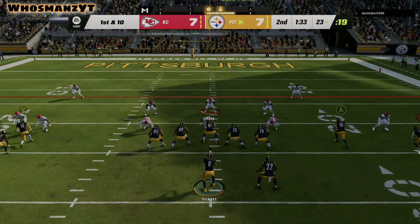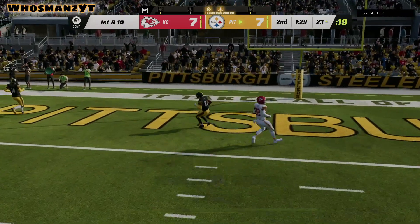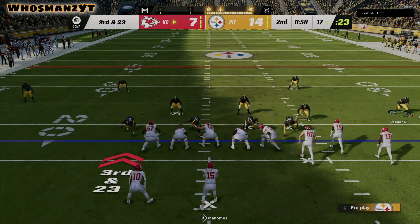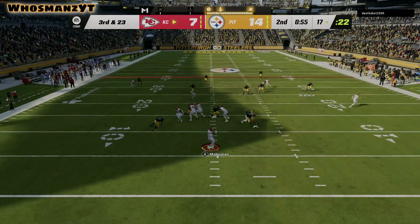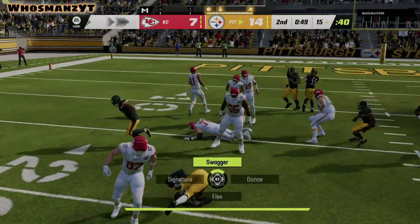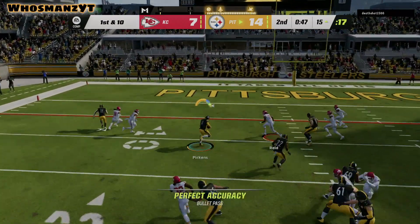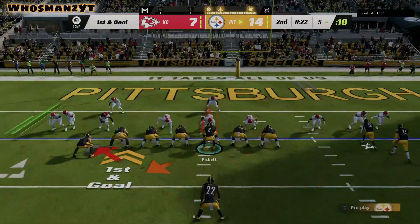Just from this play, it is very important to have plays that are similar to that curl post drag — something that is very quick that you can hit. We get a touchdown. Now, third and 23 at the end of the first half — that's why I said remember that play. Instead of biting down on the flat route, we stay over top because he has to get a first down and I'd rather him hit underneath. It forces him to go back inside knowing that I have a lot of help there, and we get the pick.